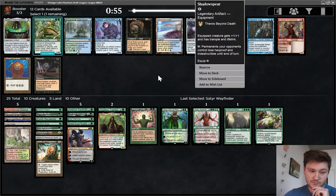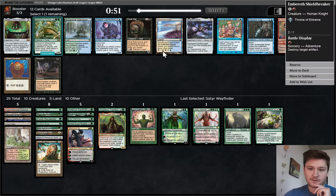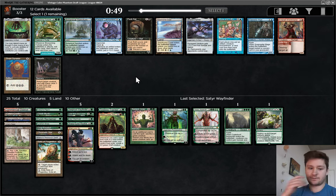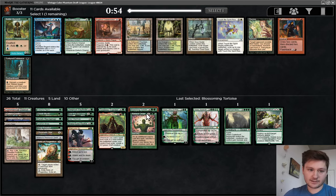Now I think there's Shadowspear, which I mentioned earlier and would be okay, but I think probably better to take Shieldbreaker or Blossoming Tortoise. The Tortoise can bring back Saga. It's a little expensive, and we already have Ren and Six to bring back Saga. But we also already have Pest Infestation to kill artifacts and enchantments. I'll take the Tortoise — also good with Saga for making it cost less.